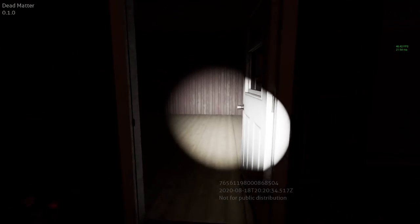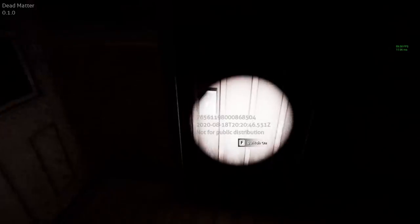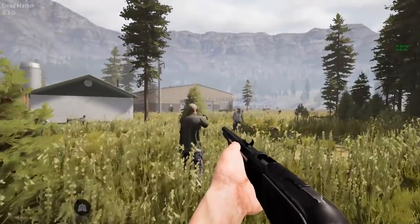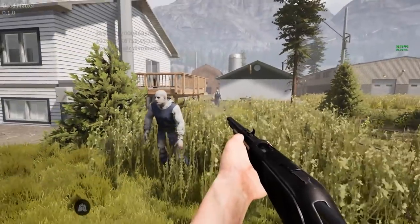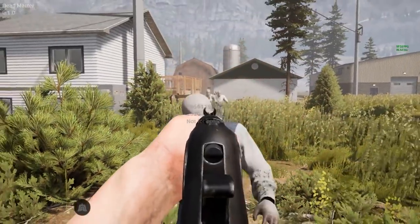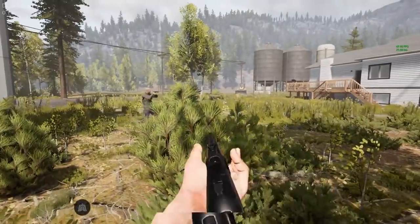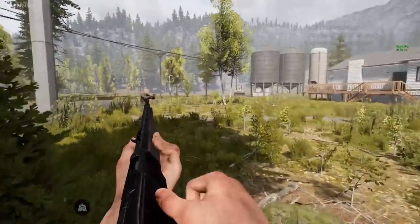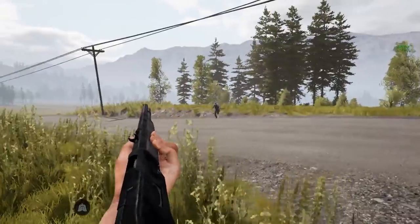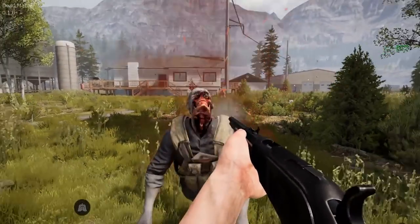They did state that nighttime is quite brutal and showed a little bit of it. Once you go inside a building it is pitch black — definitely darker inside than outside. You can set up electricity or flick on the lights, but keep in mind you can be seen through the windows, whether by the infected or other players. They also said they potentially plan to bring in very basic gen-one night vision down the road, with all the problems that come with that.